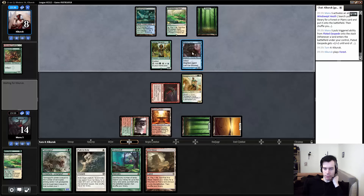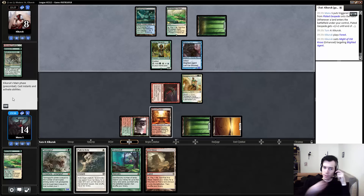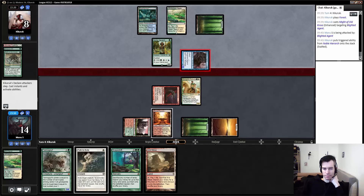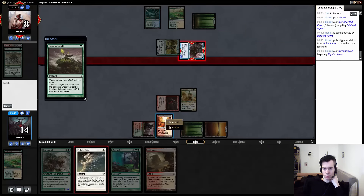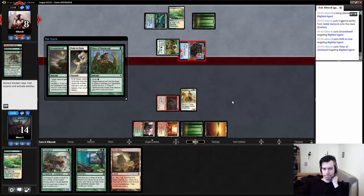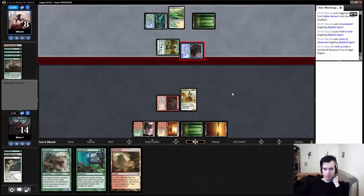Unfortunately he didn't fetch end of turn. Like if he fetches we can just kill the agent, but he's not stupid enough to do that. Plus there's no reason for him to fetch. Now we just have to hope that he doesn't have another pump spell plus protection or double protection — and then we're fine. Seems like he doesn't have anything to try and kill us. That would be lethal and he probably has the protection. Yep. They always have it. That agent is so annoying. Nothing we could have done differently.